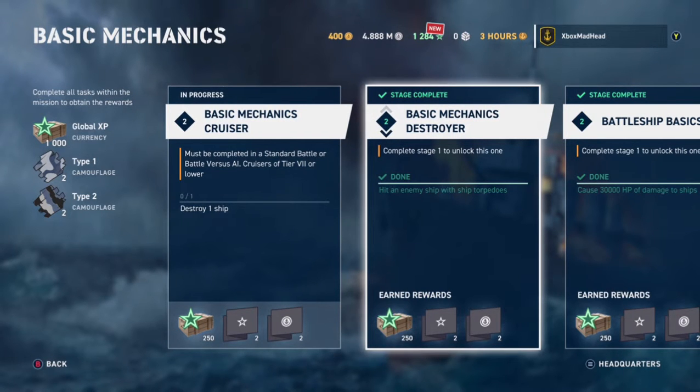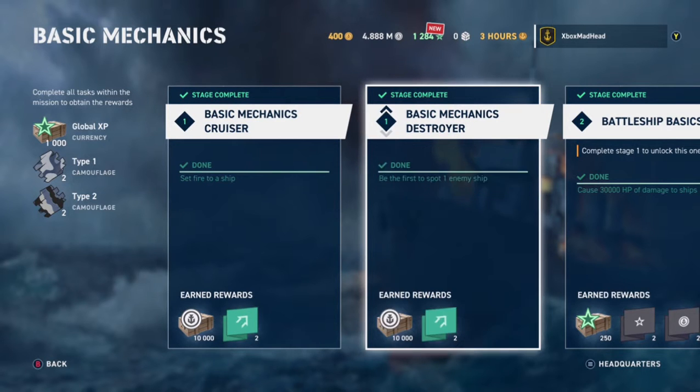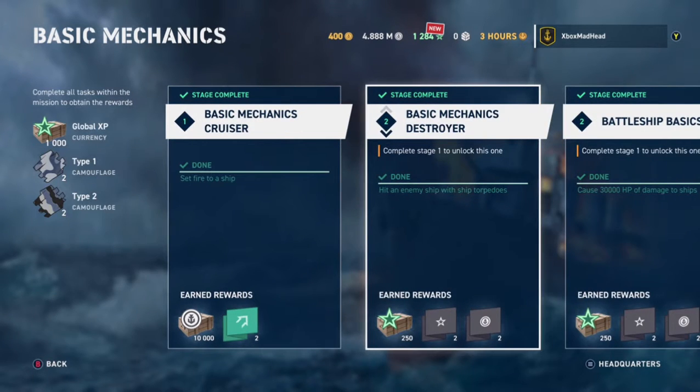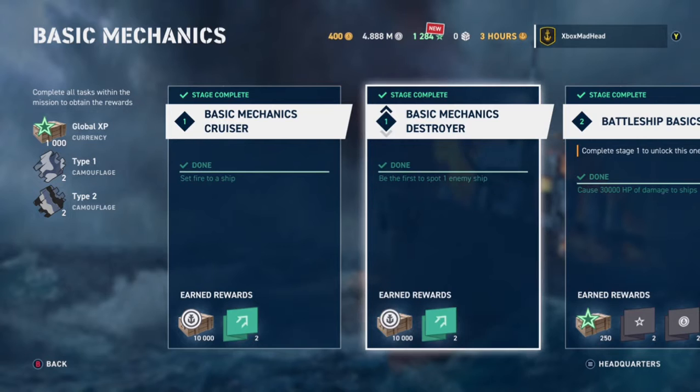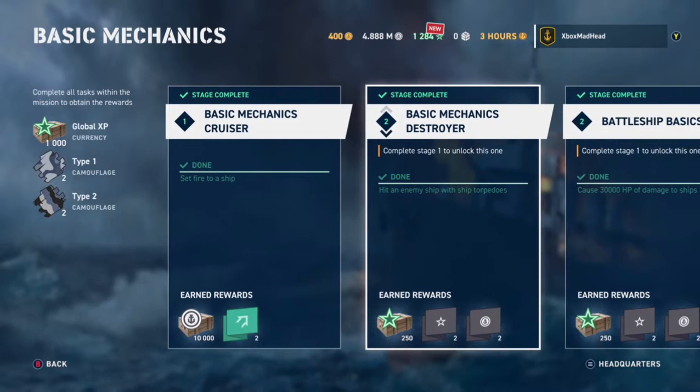I've already done stage one so this is stage two - the challenges go down as you progress. Look through all these easy mechanics challenges. You want to be first to spot an enemy ship, and hit an enemy ship with torpedoes. Use the Queen Elizabeth for the spotting one since it's the first British battleship with a spotter aircraft.